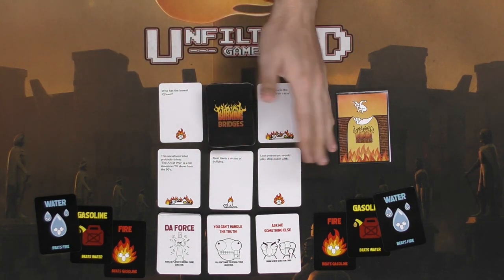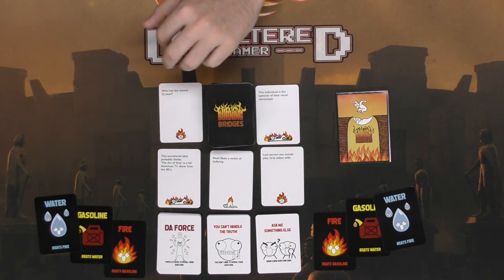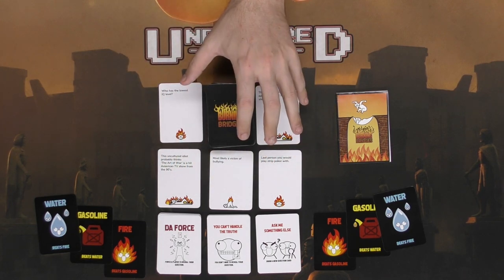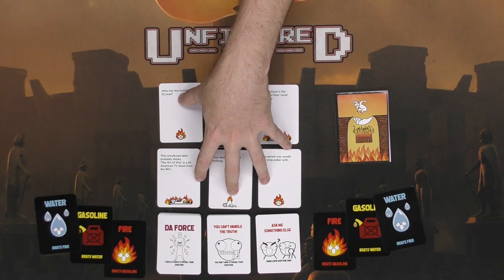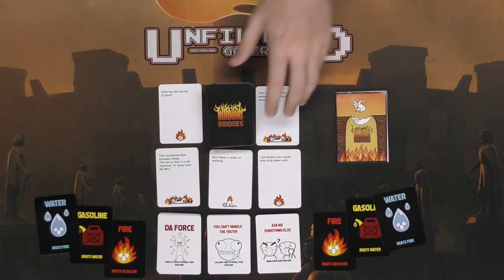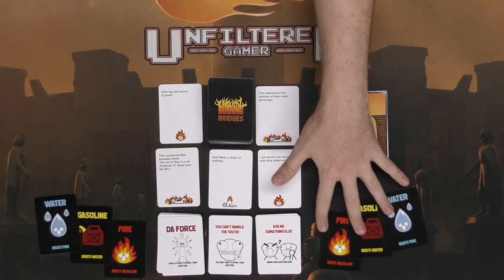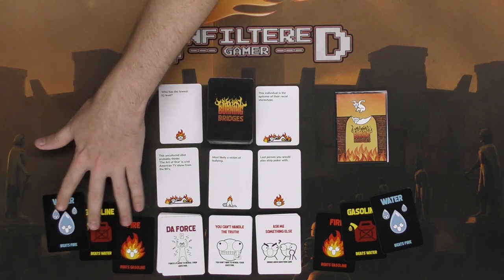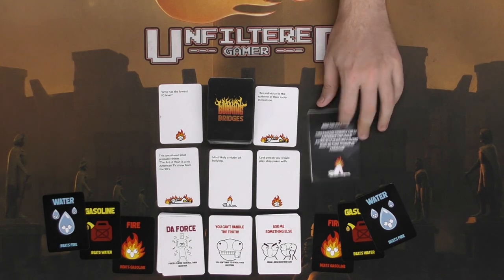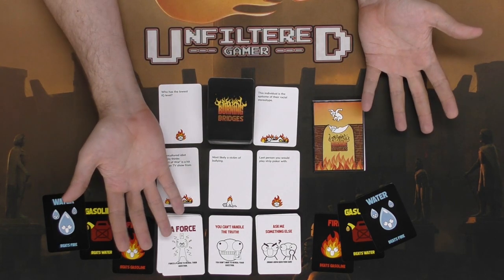These three special cards are basically one-shot items you can use throughout the game. The burning bridges cards have a severity rank of sorts — somebody draws one, reads it, and passes it along. They have some really crazy things on them. That's pretty much what you get: a big deck of cards, one set of three special cards per player, and a rulebook with variants including a drinking variant.